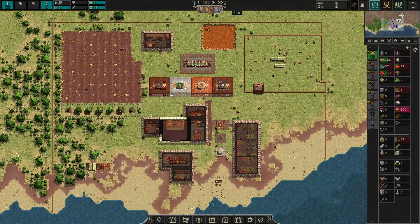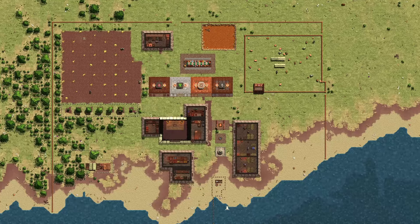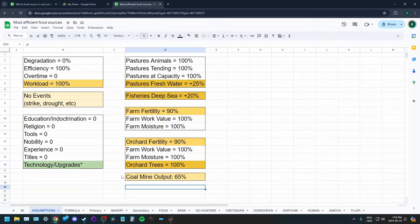I've done a surprisingly huge amount of work in Excel to figure out what the best foods are for different races and different climates. I'm going to show you a little bit about how I made these calculations in Excel. For those of you that are not interested in math, I will put timestamps in the description so you can skip ahead to the results.